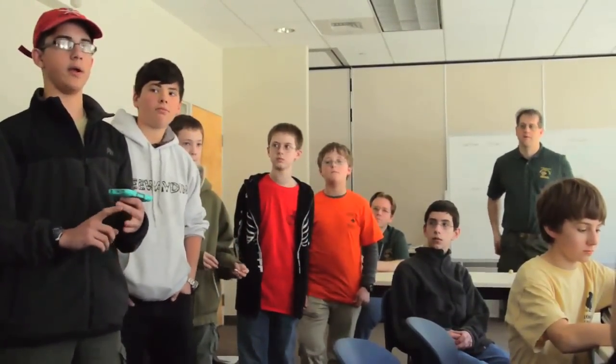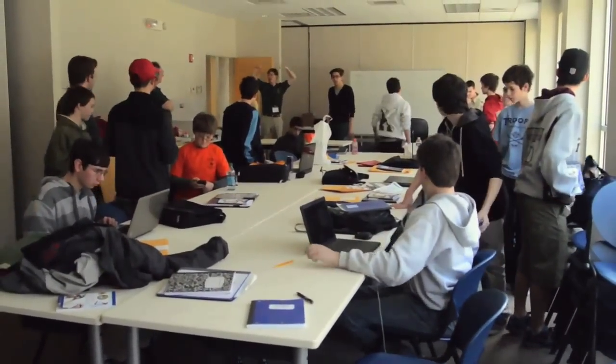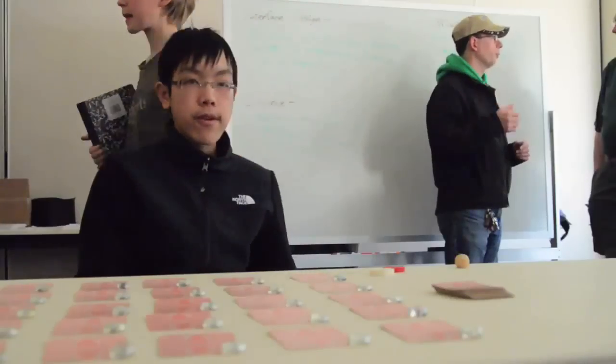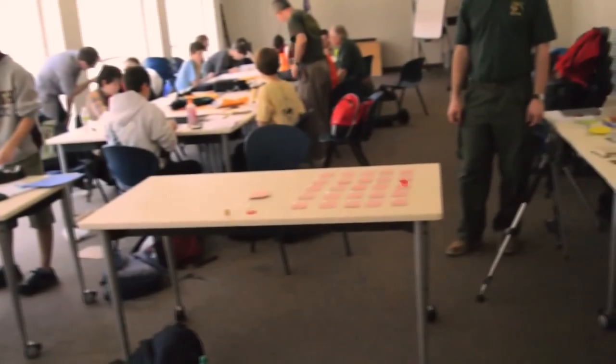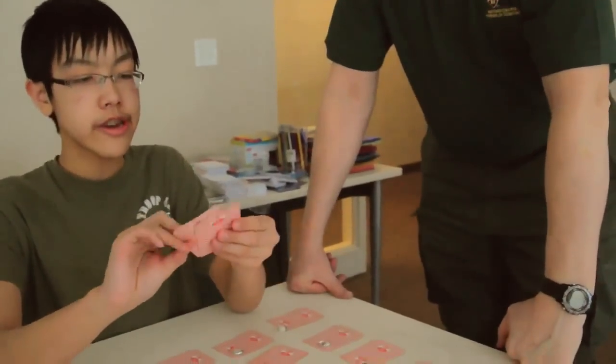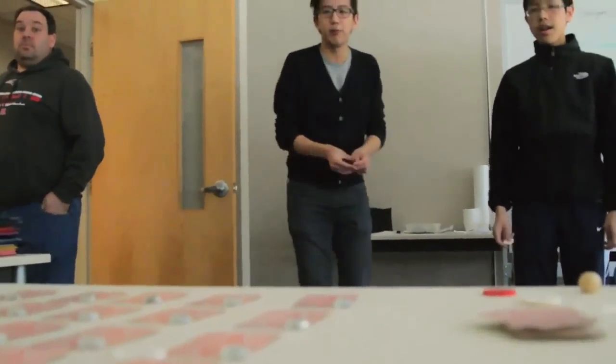Football, soccer, dodgeball is a big one. Basically it's a two-team or two-player battle. You stand about five or ten feet back and you throw a poker chip onto the board, so it lands on a card. You flip it over and see that it's, say, a five of hearts. If it's a heart, then you get healed for that amount of health.